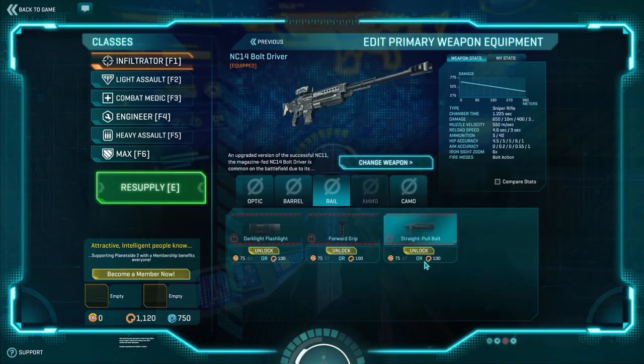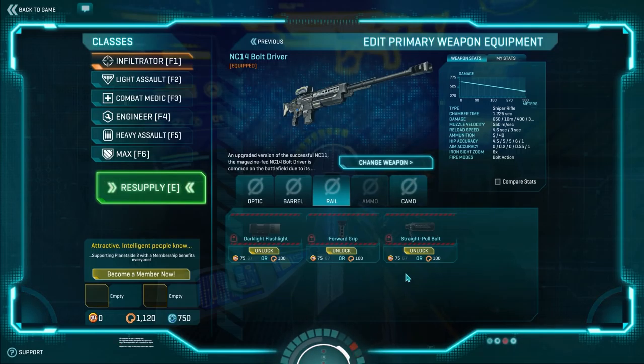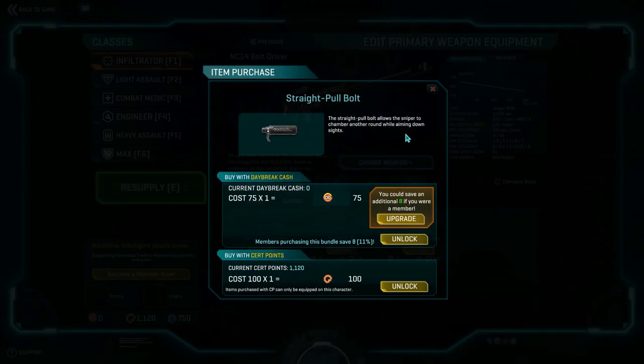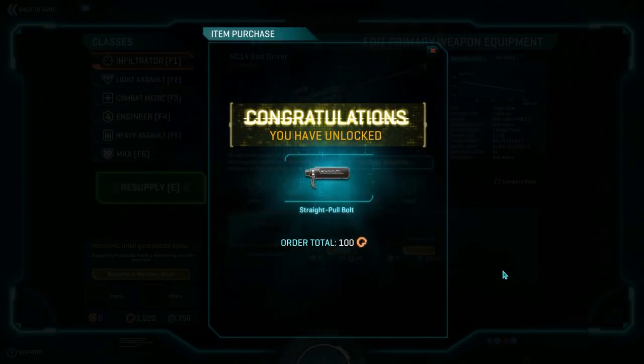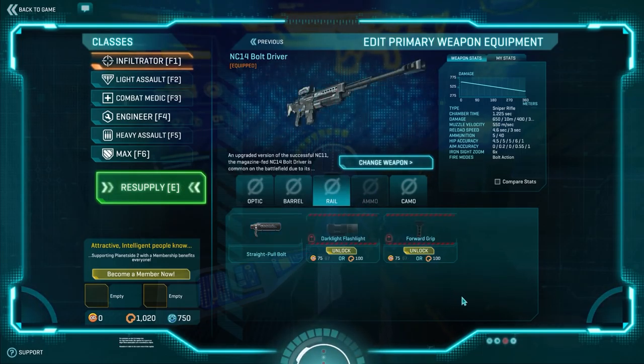It's either 75 Daybreak Cash, or if you're a member it costs even less at 67. Of course, you're also paying for membership, but you get a ton of benefits from that. The other option is 100 certs, so I'm going to buy with cert points. Items purchased with cert points can only be equipped on this character. I'll hit Unlock — Congratulations, you have unlocked Straight Pull Bolt! Now it moves over to the left as available and is already selected and equipped for my gun.